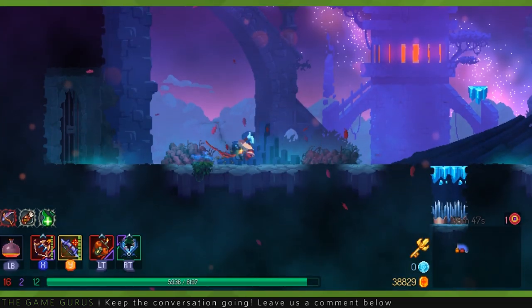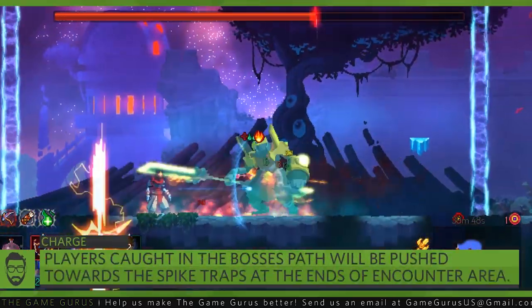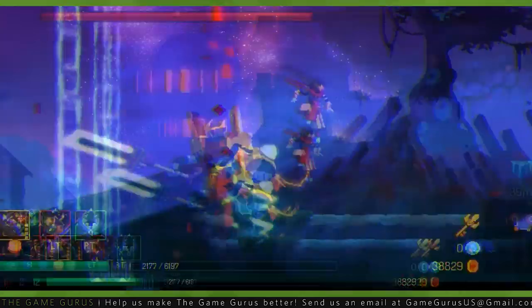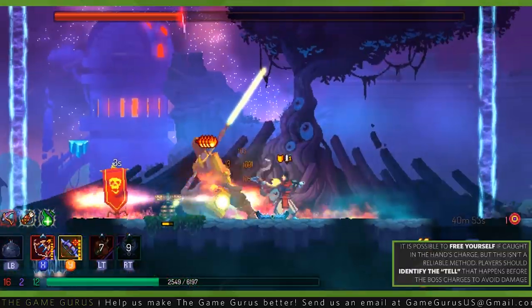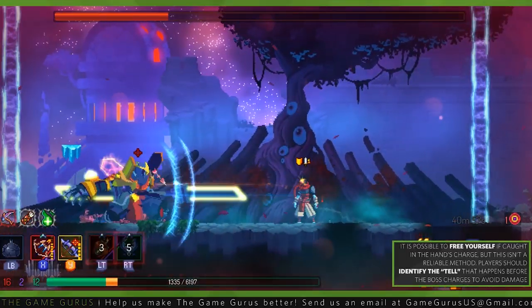You may have noticed when you entered the room that there are small spike traps on either side of the encounter area. The boss's second main ability is a charge. Players caught in the path of the boss during this ability will be pushed in whatever direction the boss is moving. Players pushed all the way to the extremes of the encounter area will fall into the spike traps and take a sizable chunk of damage. It may be possible to free yourself from the charge by spamming roll or jump, but unfortunately this isn't very reliable.